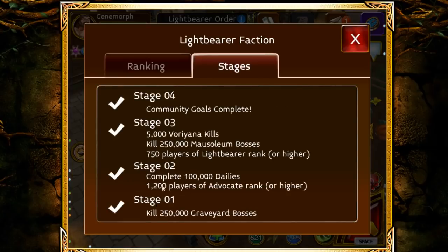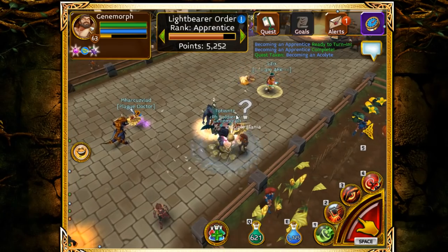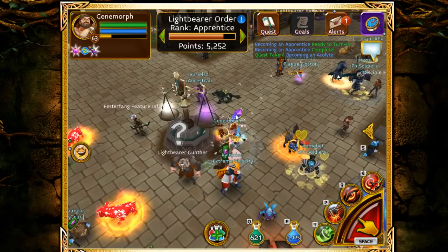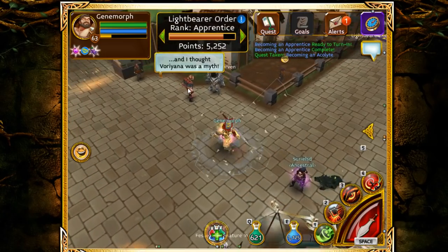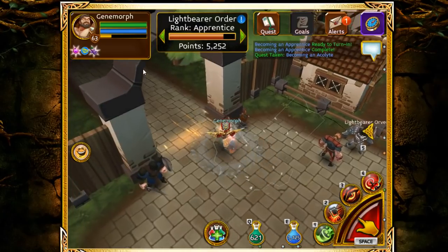When this first came out, we only got ranks over time and there were stages to complete like community goals — killing 250,000 Agravian bosses — which took a really long time, but it was a group effort and we did do it. When you come here you basically need to kill mobs on this map.